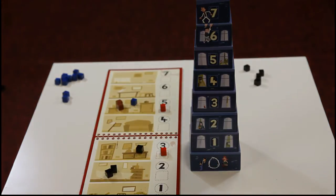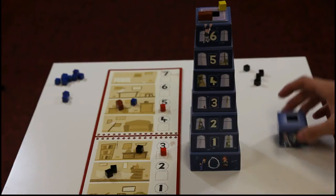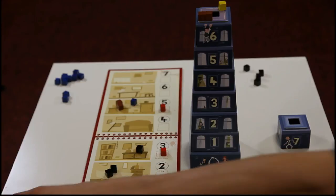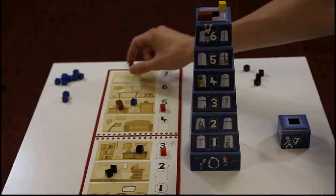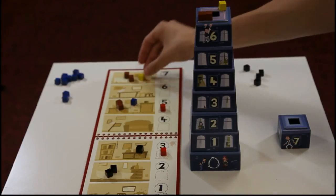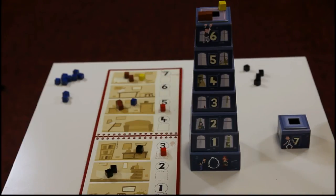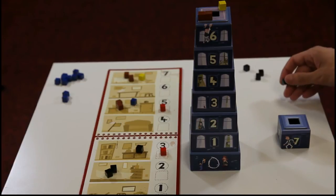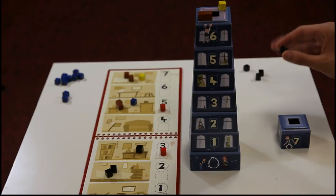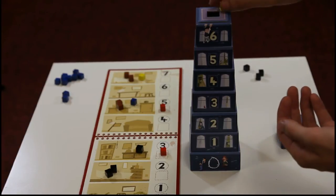You are able to accuse more than one player at a time. For example, the black player will accuse all of the other players of being on the seventh floor. We reveal the floor and find two brown cubes. So the brown player must add two clues to the investigation sheet, and the yellow player must add one. Now because the blue player was accused and there is no cube there, the black player who made the accusation must add one cube for each incorrect accusation into the tower, along with any of the revealed cubes.